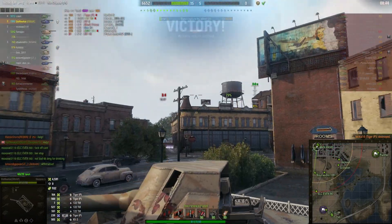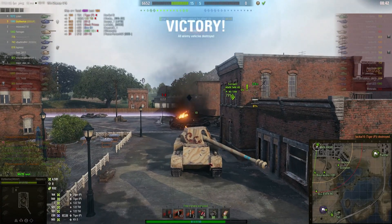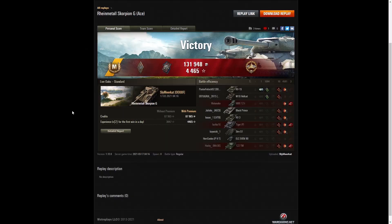Quite an interesting ending there. Here's the end of battle results. He was ace tanker for Sly Meerkat in the Scorpion G. He managed to get a Bruiser medal for getting at least 5 critical hits — he managed to get 10. A Confederate for doing more damage than hit points from his own vehicle, and he did get the High Caliber for dealing more damage than anyone else — at least 20% of the enemy hit pool. He certainly did a lot of damage in this one.